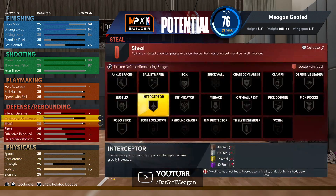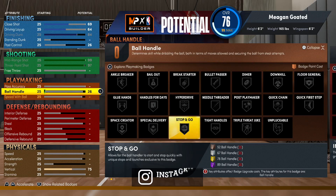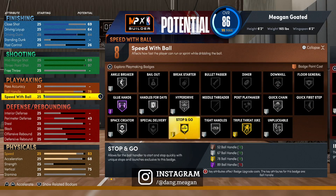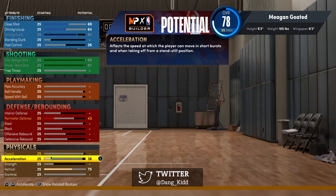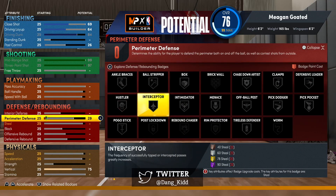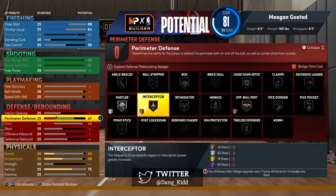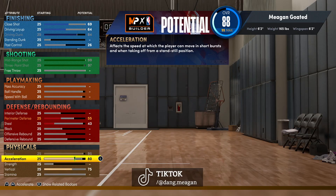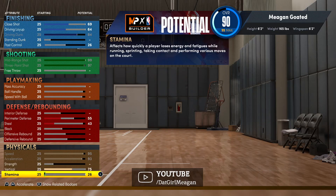Once you start upgrading attributes, things in your physical stats move automatically. If you upgrade Speed with Ball, it affects your speed and acceleration. Upgrading perimeter defense also fixes your speed and acceleration. Physicals are pretty self-explanatory — acceleration affects the speed at which the player moves when taking off from a standstill position, and then there's speed, deceleration, strength, and stamina.